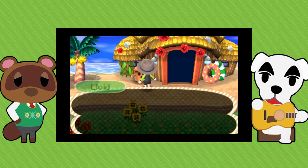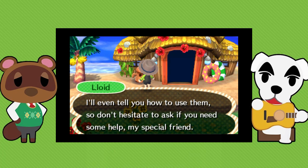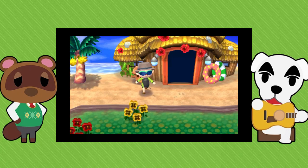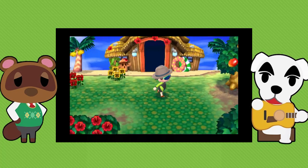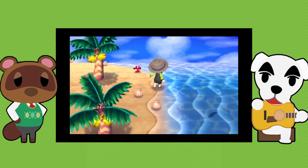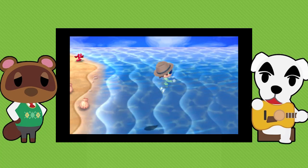To get the wetsuit you first need to unlock the tropical island by talking to Tortima, and then once you're here you have a 25% chance of the wetsuit being on sale, and you need 40 medals from the island minigames to buy one. That said, before you buy one you can actually rent one here on the island by talking to Lloyd, who was the guy I was talking to just over there.